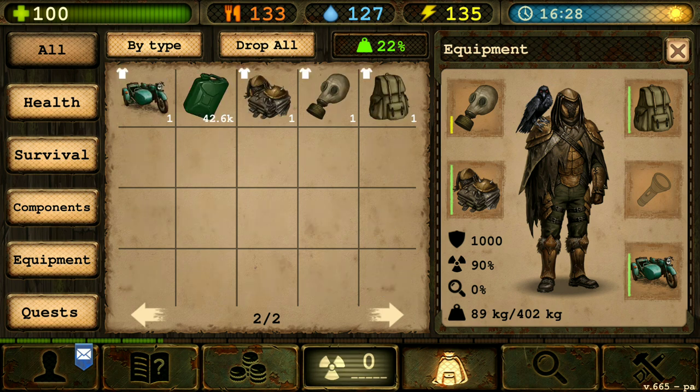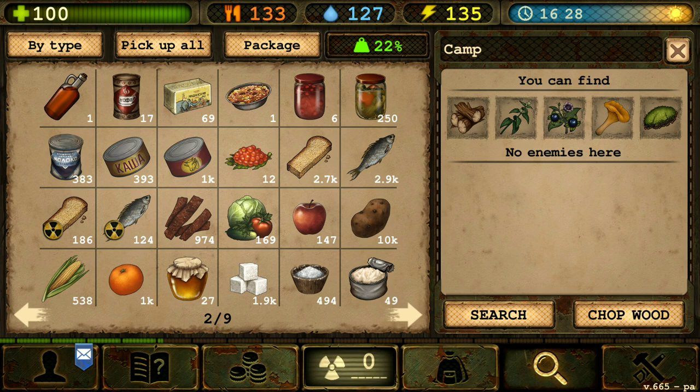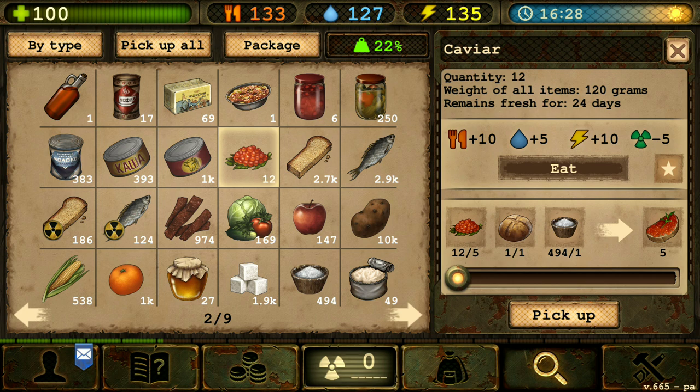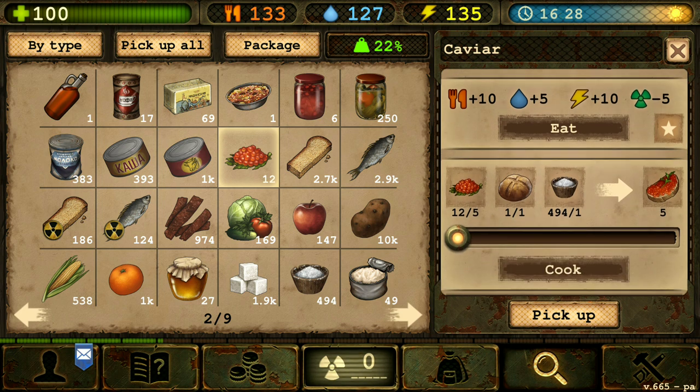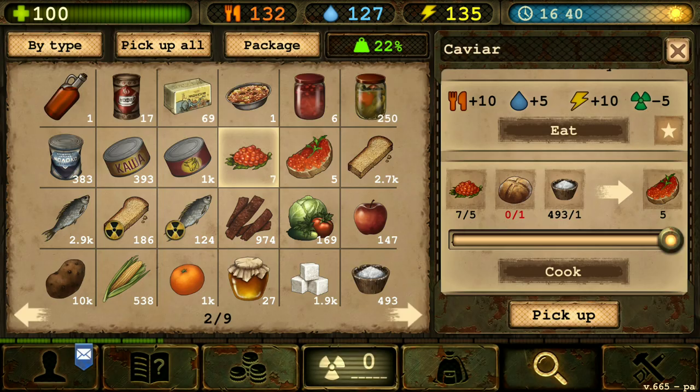And the last one — we can make the caviar sandwich. In order to make the caviar sandwich you need bread obviously, and caviar. So let's make five. There we go.